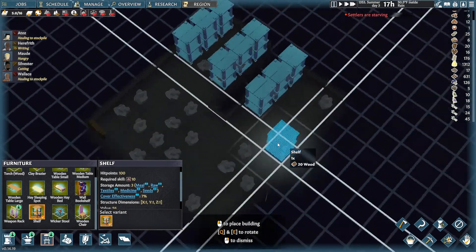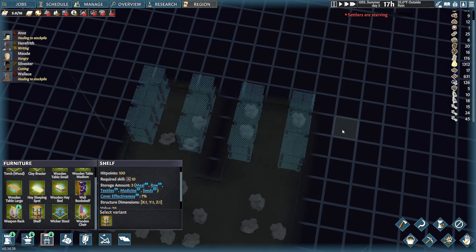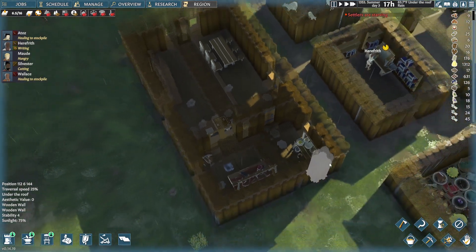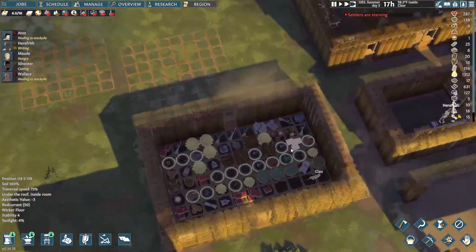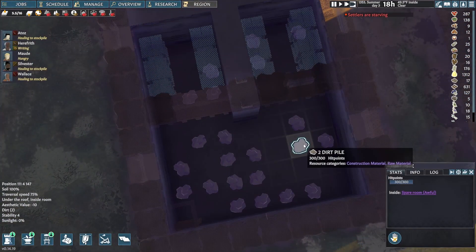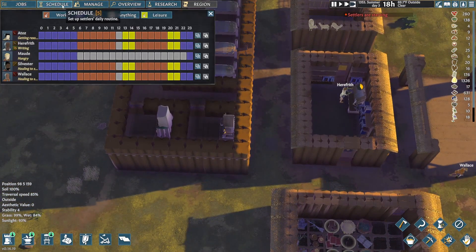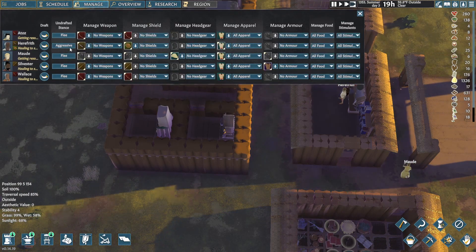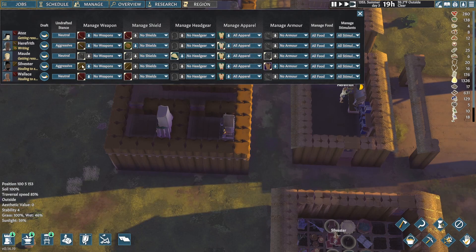One shelf for seeds. I'll double this up — how much does that take, 20 wood? Oh boy, that's quite a bit of wood but we have some lying about. We can start moving everything down here. Now I'll manage weapon stances: you're aggressive because you have a full arm, neutral, neutral, neutral.